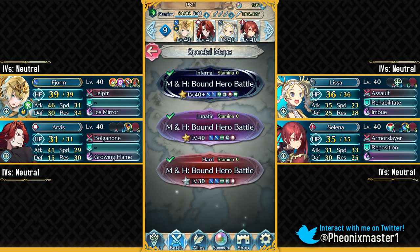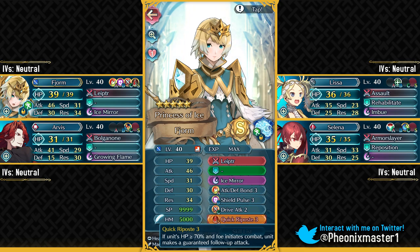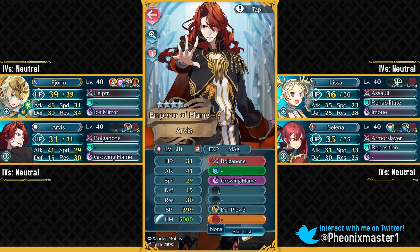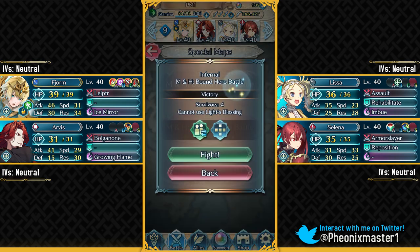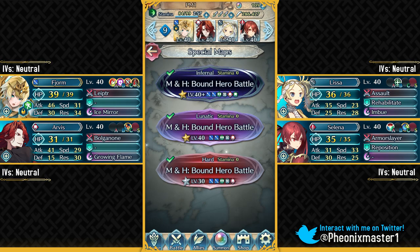My first team of free-to-play units has no dancer. I've got Fjorm — make sure you give her Quick Riposte 2 Sacred Seal at the very least. I've got Arvis with his vanilla skill set; if you have trouble with Quick Riposte 2, give Arvis Spur Defense or Drive Defense to fix the problem on Fjorm. Then I've got Lyssa for healing Fjorm, and Selina with Reposition. Since this team has no dancer, I need a movement skill like Reposition. Selina is bulky for handling Hector, who has both Fighter and Bonfire, and she has Armor Slayer — she's the perfect unit for this Boundary Battle.